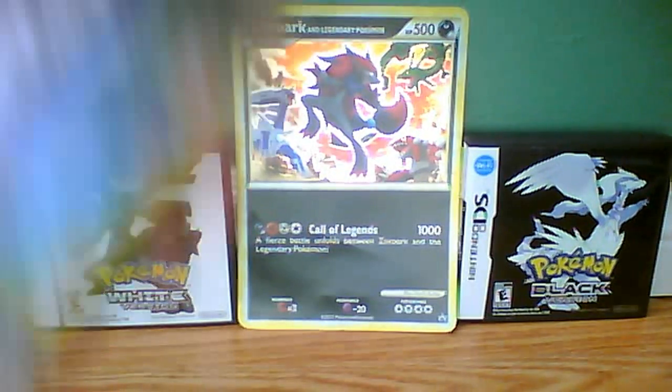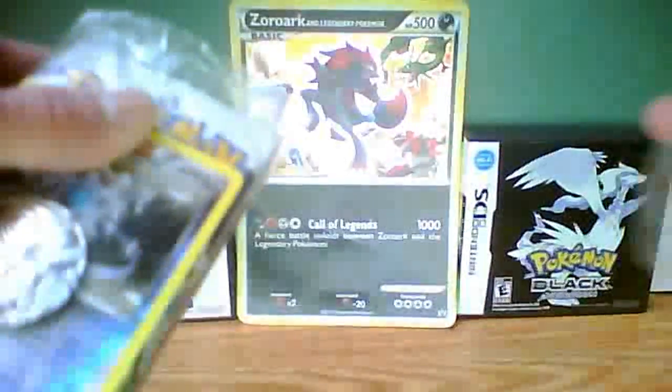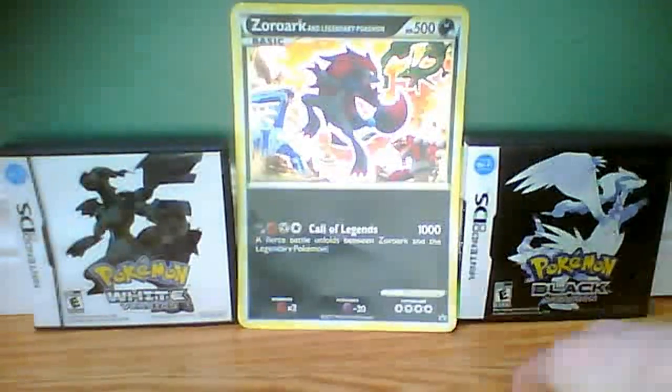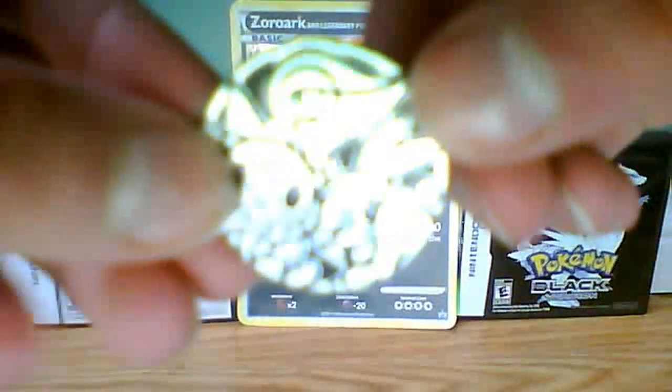Let's get this started. It's going to be tricky to get it open with the scissors — I'm going to try. There we go, that wasn't too difficult. Here is the promo card: Clang Clang, very nice, very cool. It's normally a holo; in this case it's a reverse, but that's still pretty cool. And we got a coin — Snivy, Oshawott and Tepig, pretty cool.